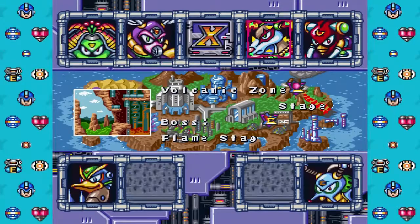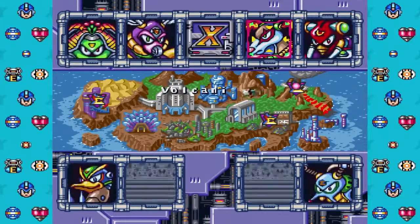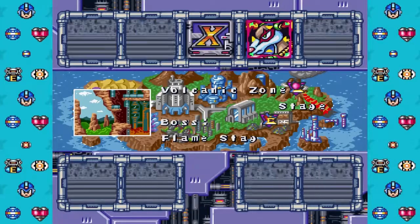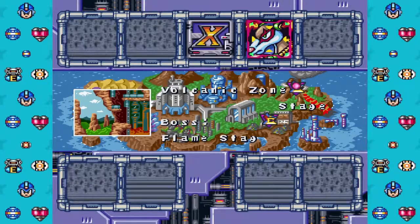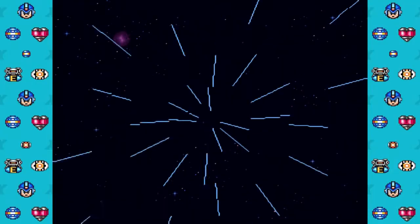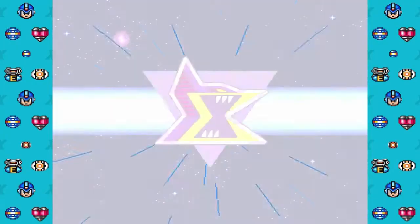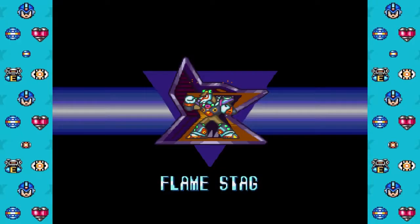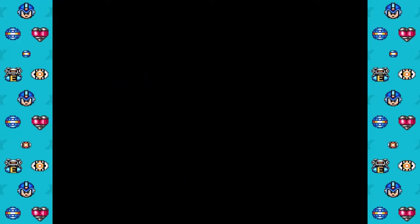Our next stop is Flamestag. You'll notice one of the Sigma logos is on it — it's the one for the cape-wearing guy, Sergis. He's got a fairly easy mechanic that you can get around without needing a bunch of stuff, so hopefully I can beat him real quick.